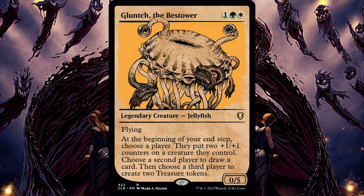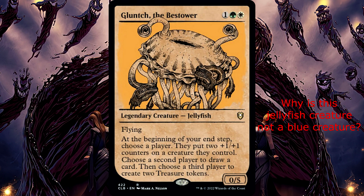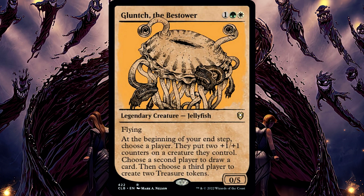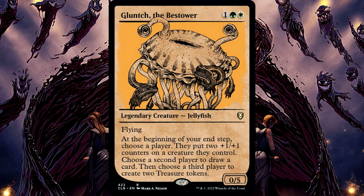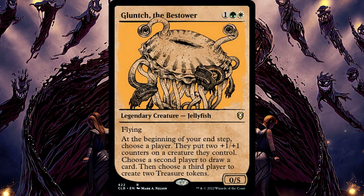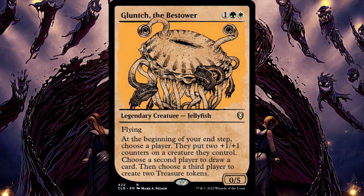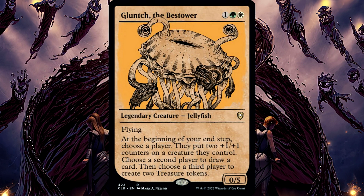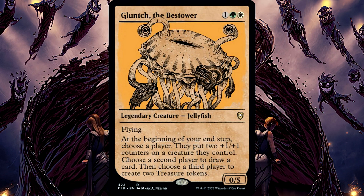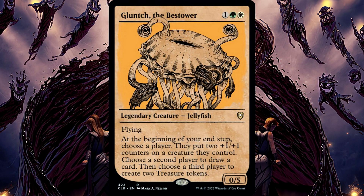Glunch the Bestower. The first chosen player gets to choose the creature they will place the counters on — you do not. You also can choose a player who doesn't control any creatures as the first player chosen. Also, all three players chosen must be different players, although any one of them can be you. If there are only two players in the game, you won't be able to choose a third player, and no one will be able to create a treasure token.